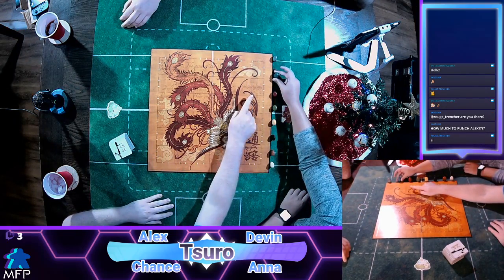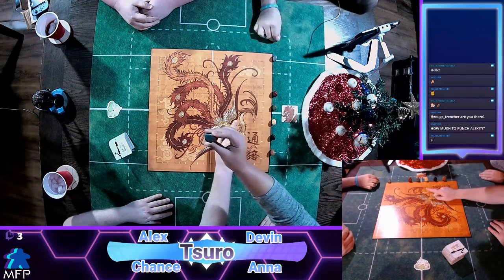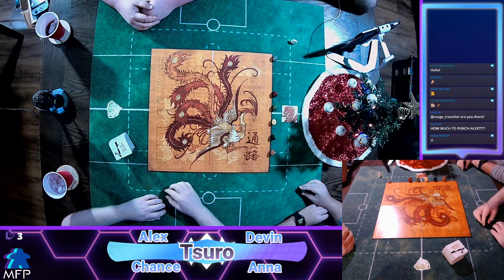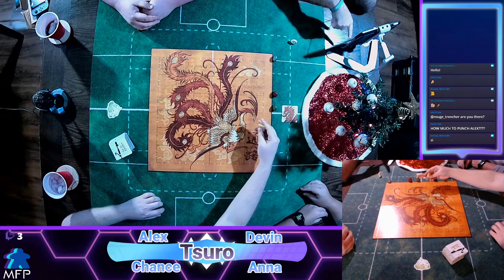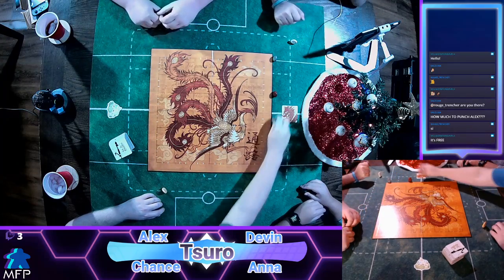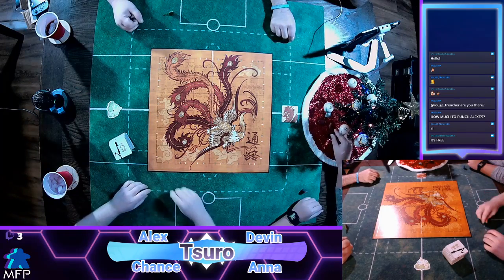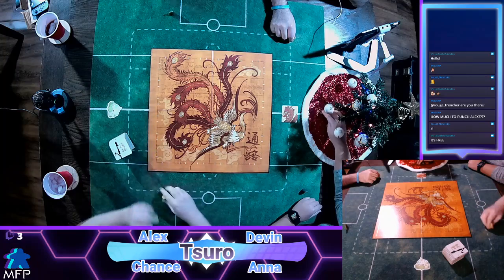To get us started, everybody choose a color. We have light gray, blue-gray, red, green, yellow, black, brown, and white. Someone picks blue, someone wants white. I'm gonna pick yellow, and he picked green. We'll put the unused stones under the Christmas tree. Okay, so everybody pick a dashed line to start on.